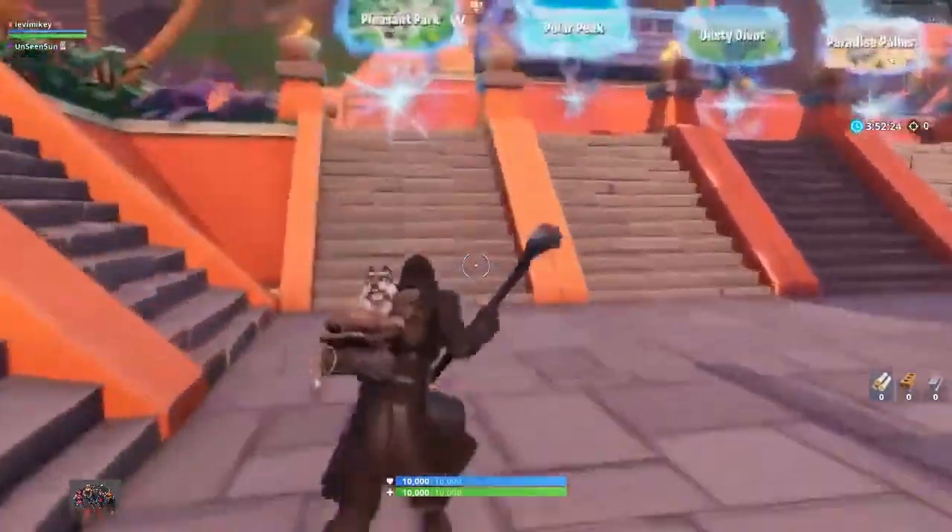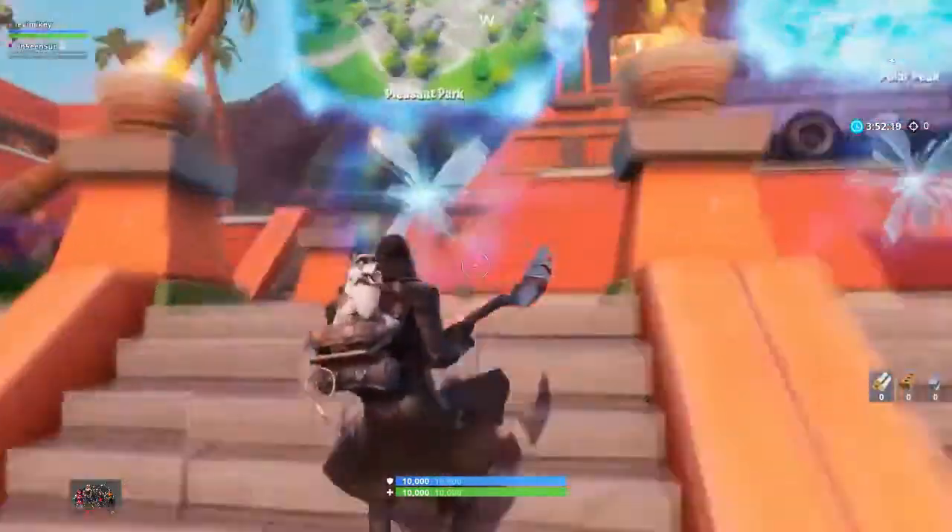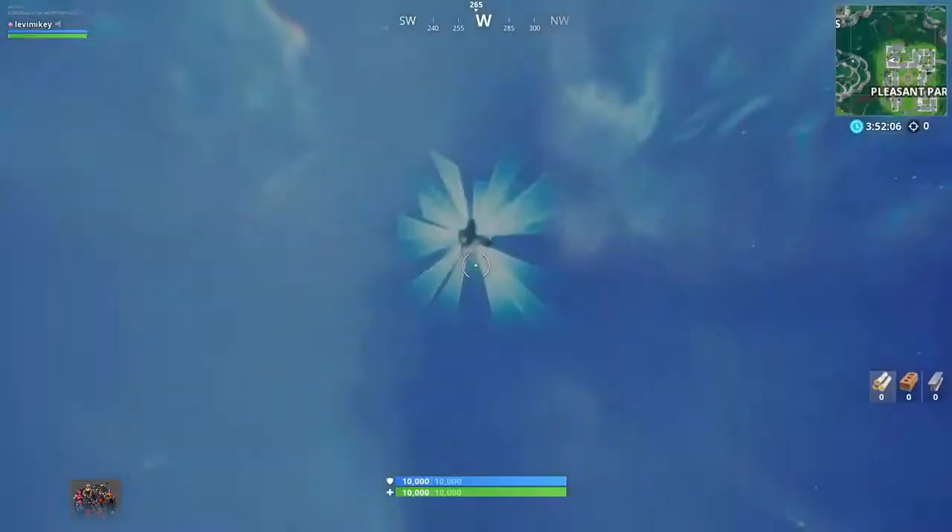I'm going to show you now that it works. All you have to do is hop into any one of the portals. We can see a lot of people are going to Pleasant Park, so we're going to go there. What's so cool about this glitch is that your health and your shield transfer over into the other island. You can get so many kills and you will decimate everyone.